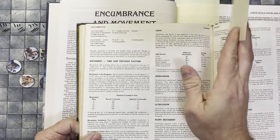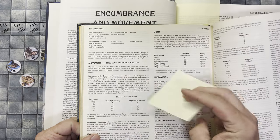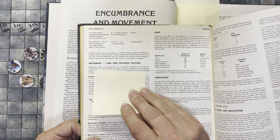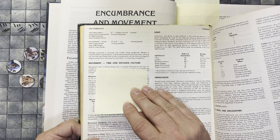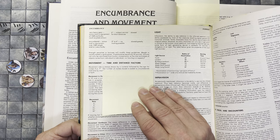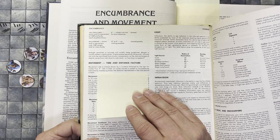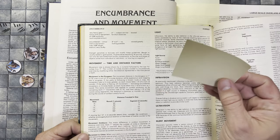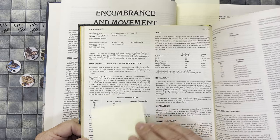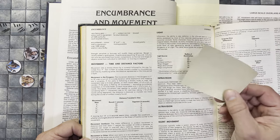On page 102, it goes into a lot more detail. It explains it fairly well. Movement, time and distance factors — movement rate is always shown by a numeral followed by the sign for inches, thus nine inches. The number of inches moved is scaled to circumstances and time by modifying either the distance represented, the time, or both. And when you go down to that distance traveled in one round or segment, that really makes it much more clear.